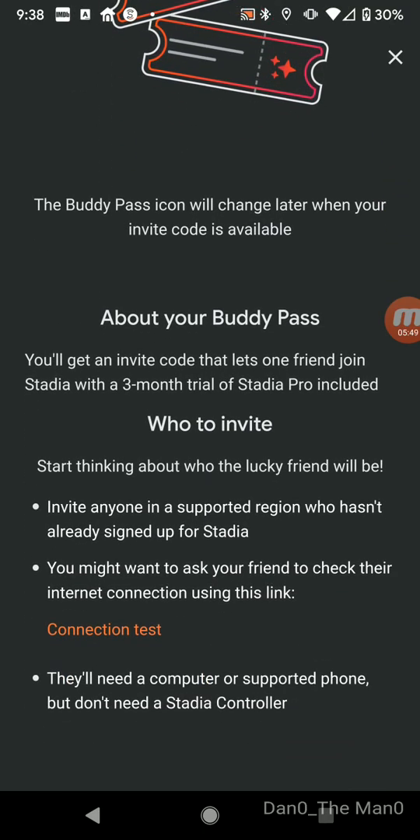The Bundle Pass is a code that you can give to a friend to log in and get Pro as well. So you pay for it and give it to your friends — your wife, your son, your daughter, your neighbor, or whoever. You can give it to anyone in your region who hasn't already signed up. If you already have Stadia, you sadly can't reuse the code — they've already assured that you can't do that.